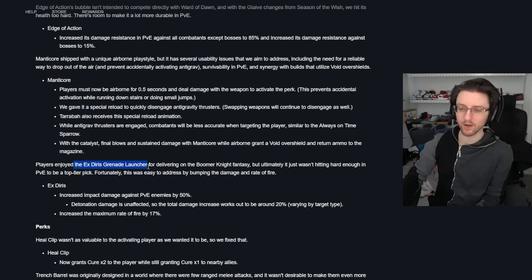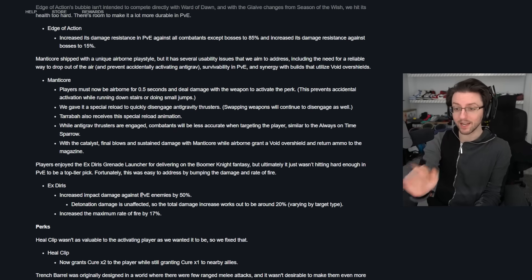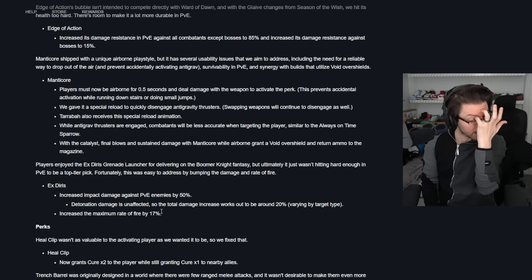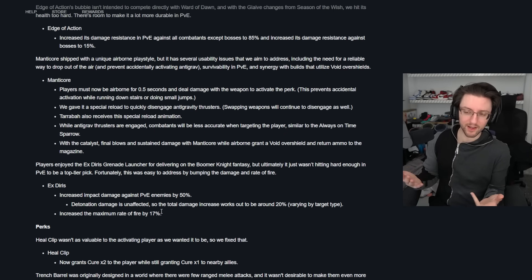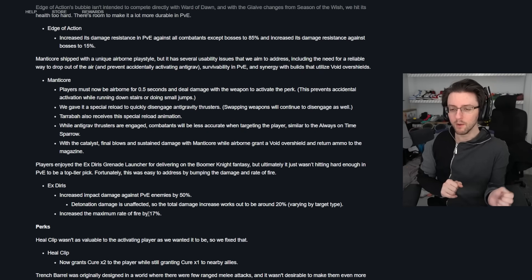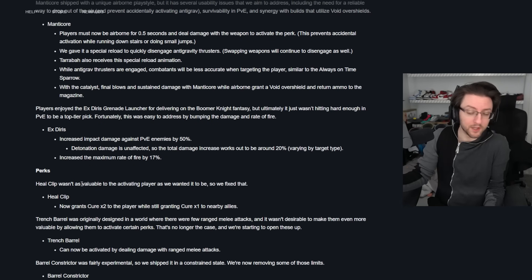X-Deeris — players enjoyed this grenade launcher for the Boomer Knight fantasy, but it wasn't hitting hard enough in PvE to be a top tier pick. They're increasing impact damage against PvE combatants by 50% — detonation damage is unaffected, so it's about a 20% overall increase — and they increased the maximum rate of fire by 17%. The X-Deeris build is fun, the Moth Mommy build. I didn't think it was enough to swing the metagame, but I'm surprised they're giving it some love. It makes that build a little bit better to use.